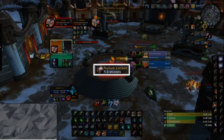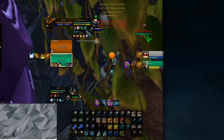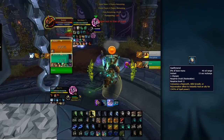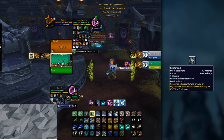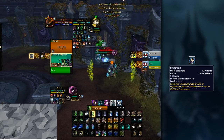Make sure that you're always alert for enemy interrupts, as they can easily open up opportunities for the enemy team and force you to use your defensives. On top of having Regrowth, you also have Swiftmend available. You should be using your Swiftmend as often as possible to make the most out of your Soul of the Forest. Swiftmend also provides a great amount of healing itself, but keep in mind your Swiftmend is only usable if you have a Rejuvenation, Regrowth, or Wild Growth on your target.